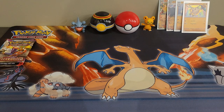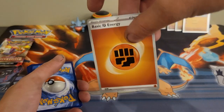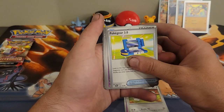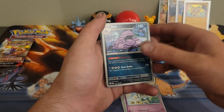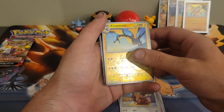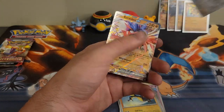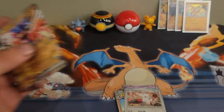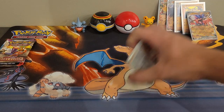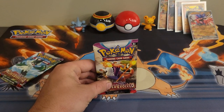Let's do Scarlet and Violet base set, see what we can do. There's the code card, there's the energy. We have Ralts, Tandemaus, Pawmi, Gholdengo, Floette, Muk, Florges, Greedent, Kilowattrel reverse, Zangoose reverse, and a Clodsire EX. At least we got a nice pull. I played Violet myself, not Scarlet, so I never really got to use him.